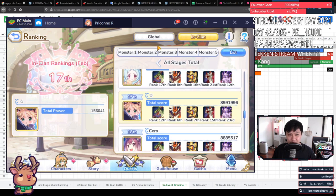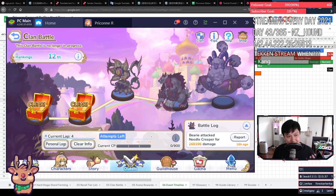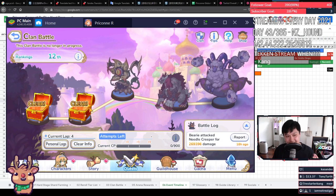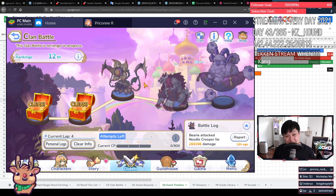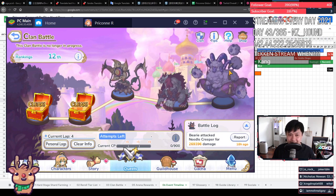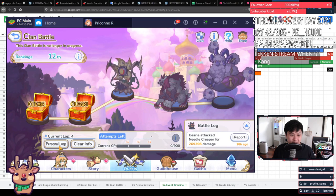Each of the monsters actually has a bigger score multiplier as you progress — for example, the first boss was at 1.0x, the second boss was about 1.2x, the third boss was around 1.5x, and the final boss was something like 2x score. So what's really the best indicator of your performance is your personal logs.